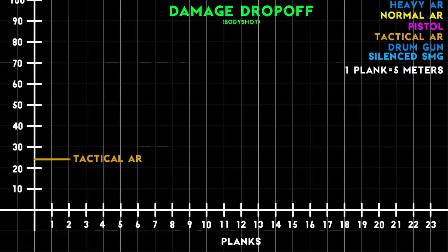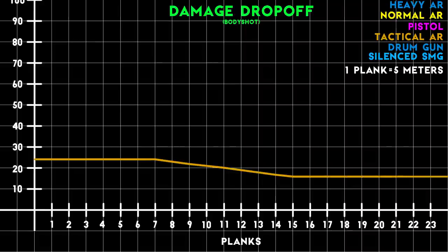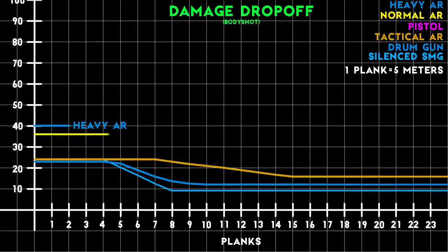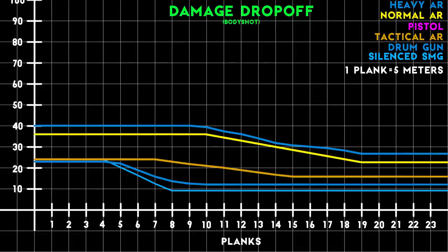From here, let's move on to the damage drop-off for this weapon, and this is where we're going to start to see why this weapon was designed to be used at mid-range. The Tactical AR starts damage drop-off at 7 planks and ends damage drop-off at 15 planks, where it will continue to do 66% of its original damage. Compared to the Drum Gun — which had a damage nerf since the last time we spoke about it — the Tactical AR is much more favorable in terms of damage drop-off. The Silence SMG has the most severe damage drop-off of any weapon currently in the game. Compared to the Assault Rifles, the Tactical AR isn't favored as much, but that's expected from a mid-range weapon — it will drop off sooner than slower-firing long-range weapons.